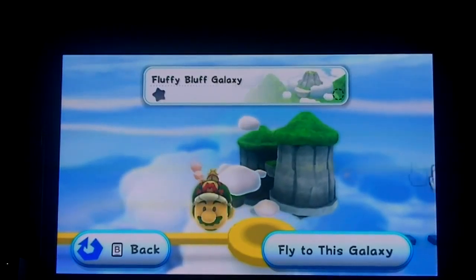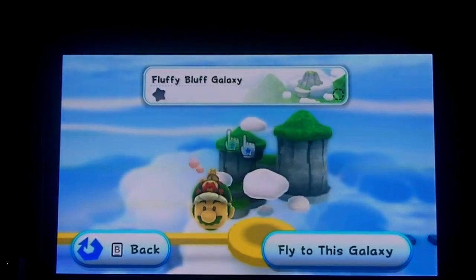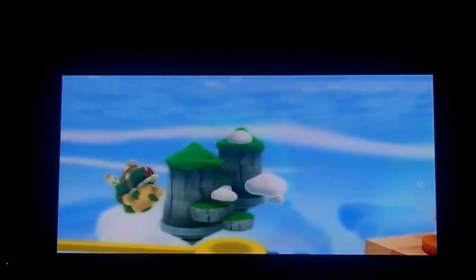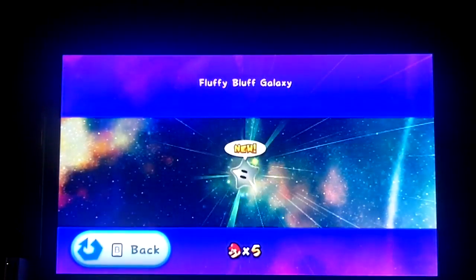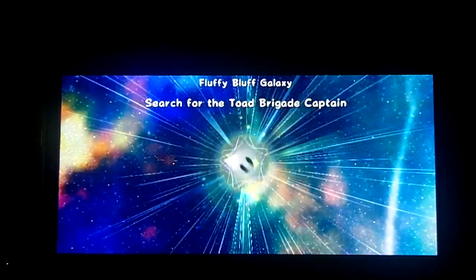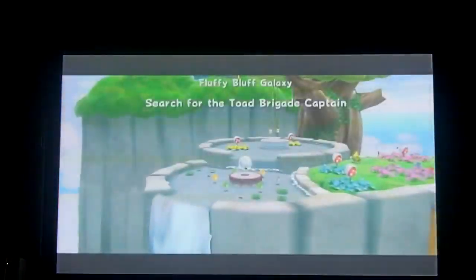Hello, Super Mario Galaxy 2 walkthrough here. I'm going to be showing you the secret star in the Fluffy Bluff Galaxy. To do this star you will need a hundred coins and you have to know where the Hungry Luma is, which I will show you. It's not that hard to get to — well, it kind of is, it was a mystery to me and I had to use my game guide for it.